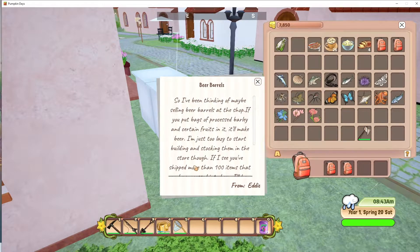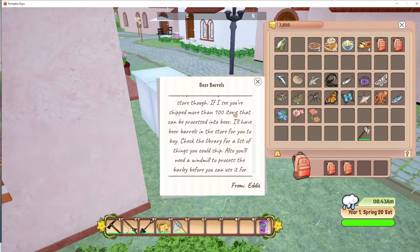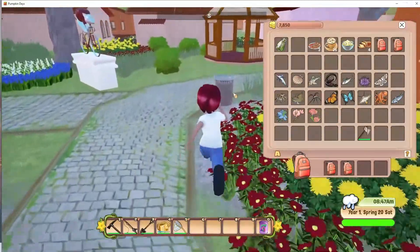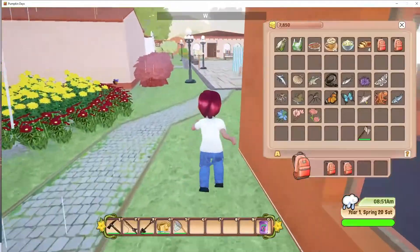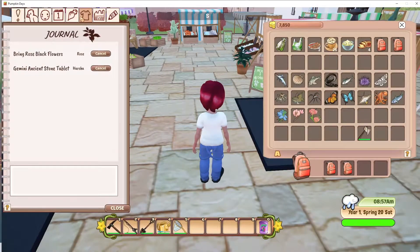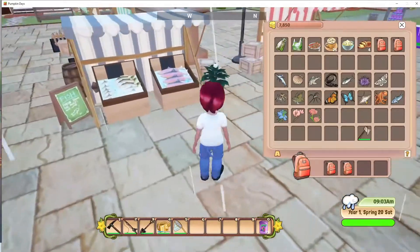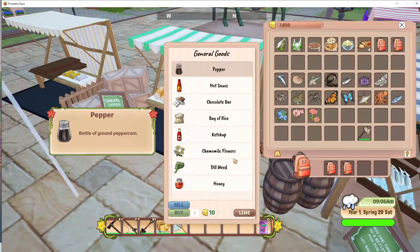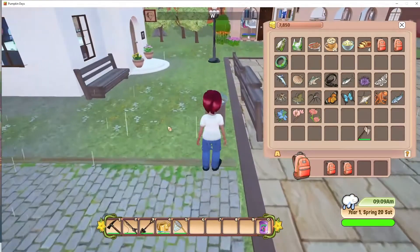Two thousand in the mail. Now Eddie wants to do beer barrels, but you have to ship a hundred bags of barley — and bags of barley require a windmill to turn it from the barley plant into a bag of barley. The windmills are five thousand dollars and we don't have one yet. We've done all of our quotas, so we don't need milk or eggs. Unfortunately they don't sell seeds for any of the Wahoo Beach or Spoonie trees here.